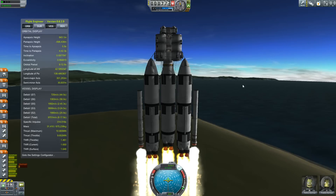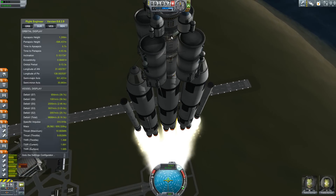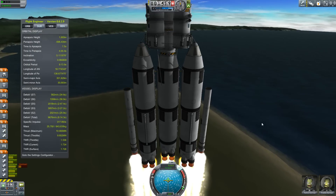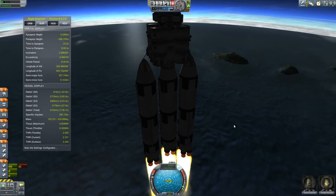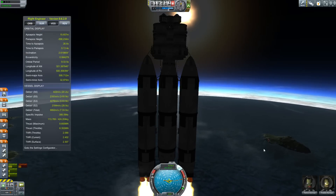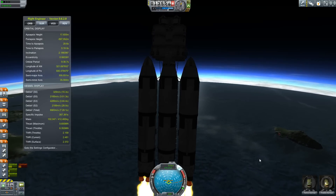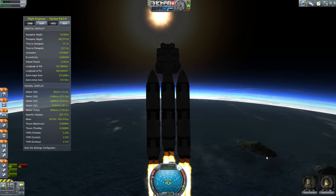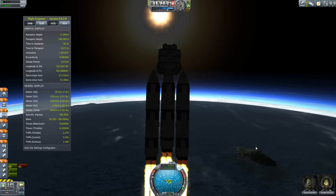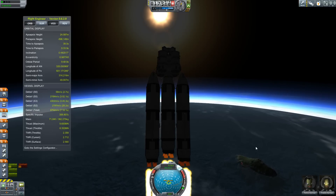I might just do a little cut since you guys have seen this already, and get to basically the exciting part — basically when we start staging things, because that's always the best part. Alright, we're back. Starting our gravity turn now. The ship does have a strange sort of wobble to it — I'm not really sure where it's coming from. The struts are kind of failing me, but I think we've got a hold on it now. It started really drifting to the side when I did my roll maneuver, but I think we've got it now.